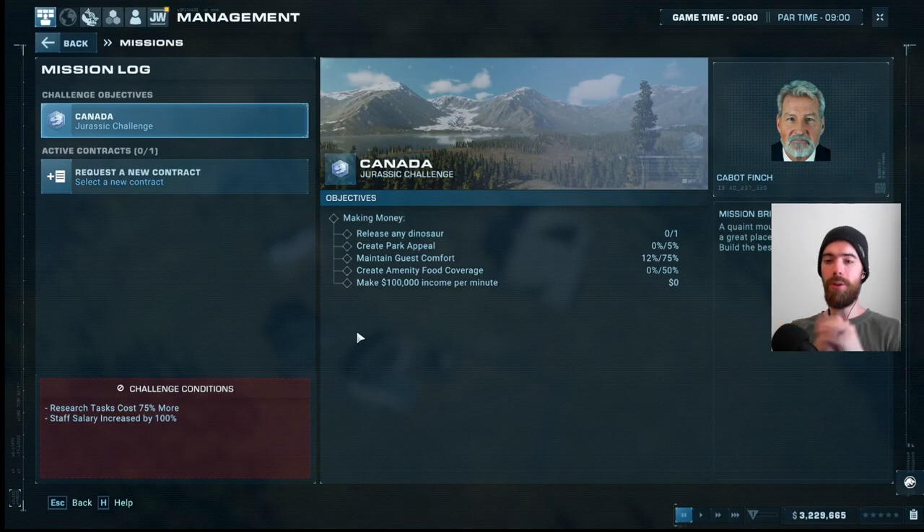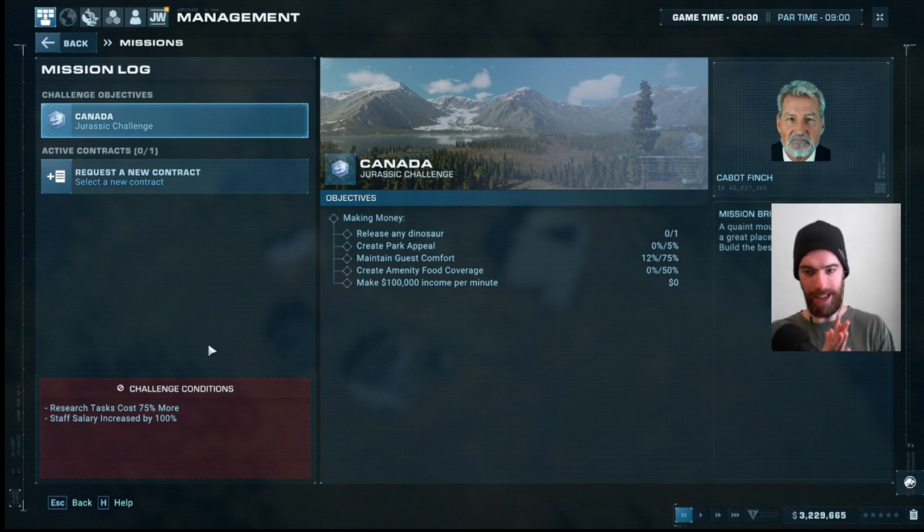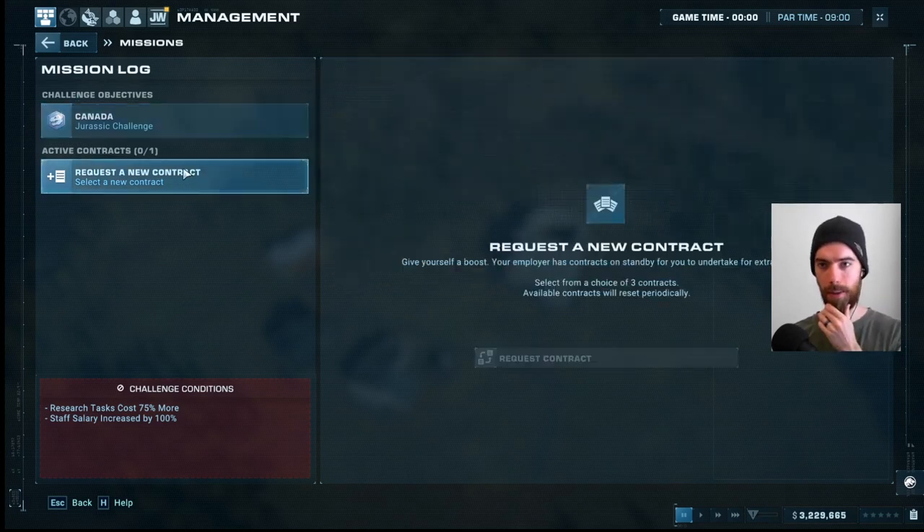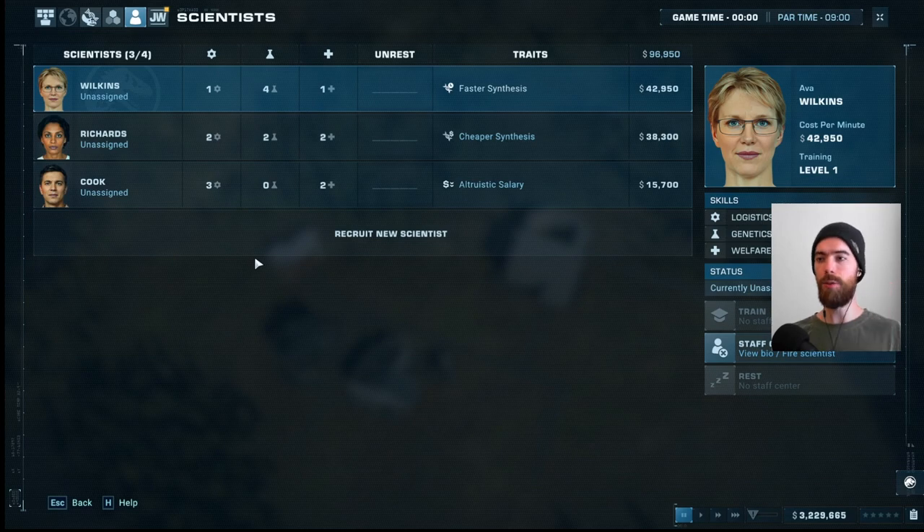Before we get too far along, let's review the challenge conditions for this map. Research tasks will cost 75% more, which is going to be extremely expensive for high-level research. Staff salary has been increased by 100%, so that is going to be a drag throughout the game on our bottom line. We have to be very intentional on the staff that we choose and how we train them, because when you train them you have to give them a raise, which is multiplied by this 100%.